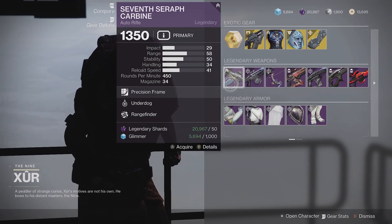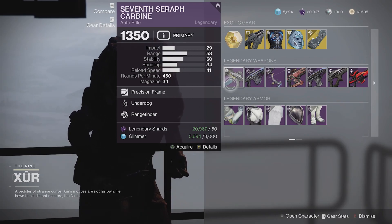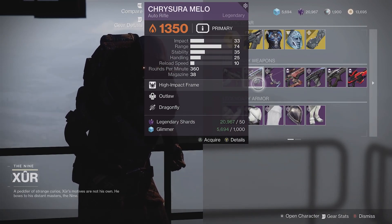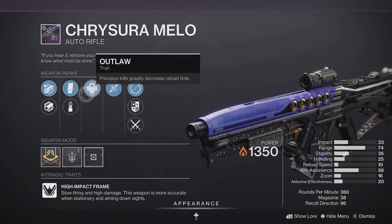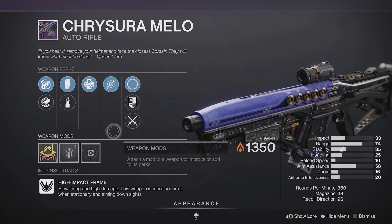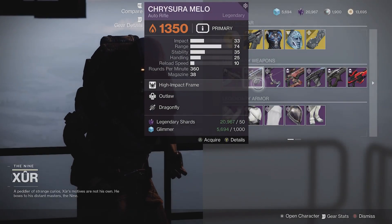Moving on to legendary weapons, we've got the 7th Seraph Carbine Rifle. I don't think they have gone a week without offering this rifle, but here is yet another roll. Range Finder is good; Underdog I don't really care for on this weapon type, so I would skip over that one. For Chrysora Melo, this is a very good auto rifle and it's also a very good roll this week — Dragonfly and Outlaw, which are fantastic, plus a range masterwork. It's got extended mag or steady rounds, so I quite like this roll. If you're looking for a decent auto rifle, I recommend considering this one.